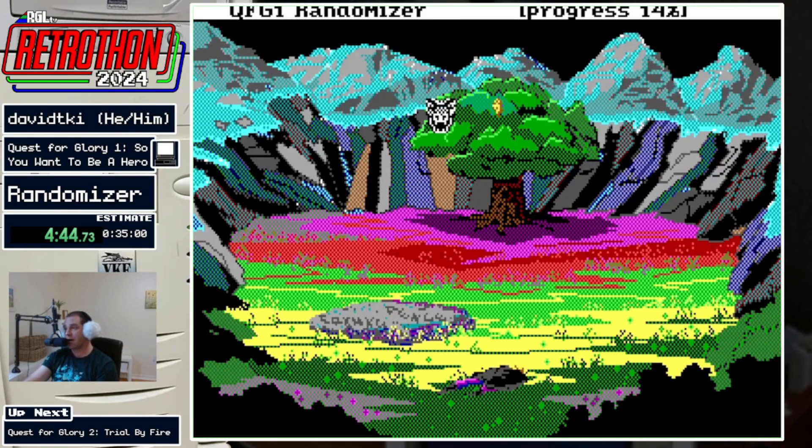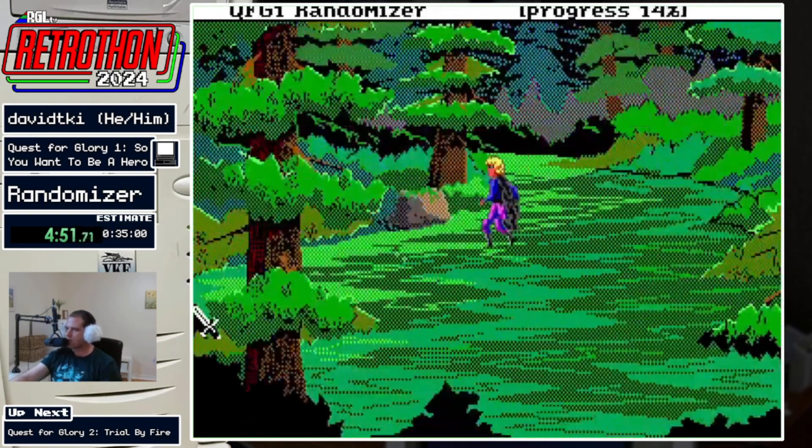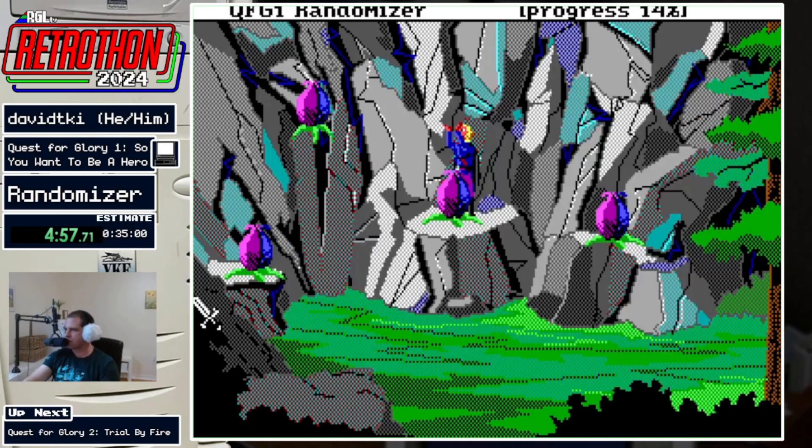Vegetables are an item that are normally useless in the base game, but the randomizer did put in a possible check for the magic potion — that's going to get me all the empty flasks that I need. There are three drops in the game that require the empty flask: the fairy dust, and the two water locations — the one at the Flying Falls and the one down at Mirror Lake.